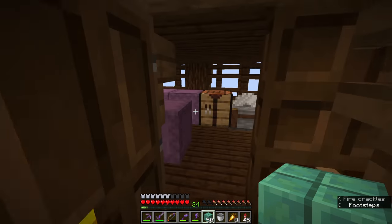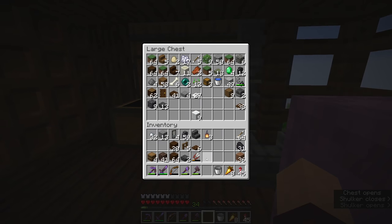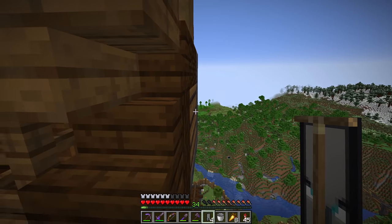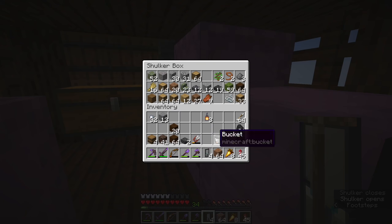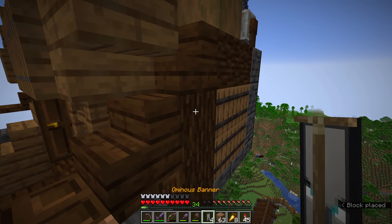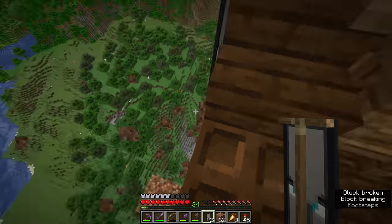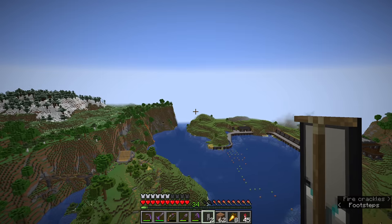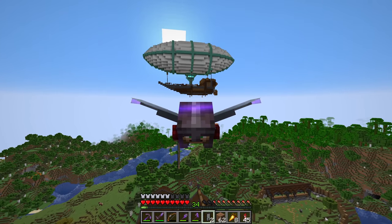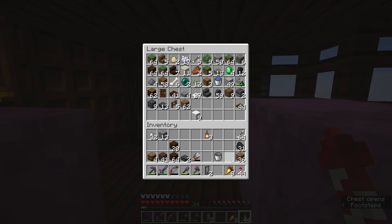I'm probably not going to have enough wax to do it as much as I want, so we're going to go out and start searching for a couple of beehives. I want to get a handful silk-touched and brought back for next episode where I will start a bee farm. I'm thinking with the fact that I'm using some copper here and probably going to start implementing a little bit more copper, it'll be worthwhile to have a bee farm building up wax so that I can make candles for around this area as well as waxing my copper. I think I also want to hang some ominous banners — and we might pop out the side here and hang one there and one there.